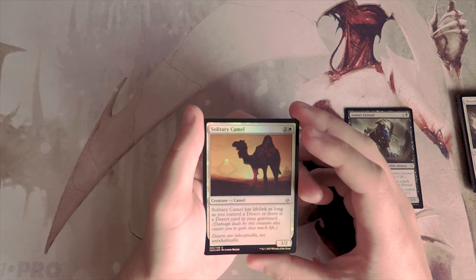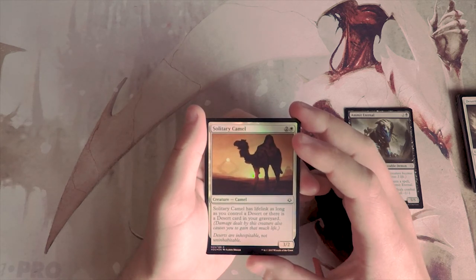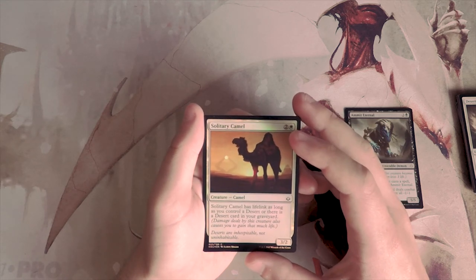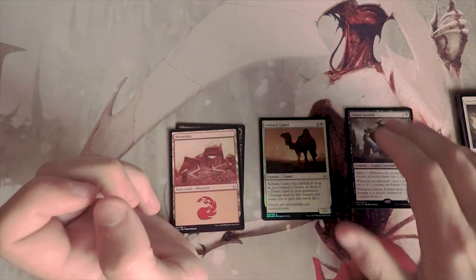We also have a foil here — Solitary Camel, a 3/2 for three with lifelink as long as you control a desert or there is a desert card in your graveyard. This is honestly great filler in a white deck — not amazing, but fine. It definitely does not beat Emmet Eternal.